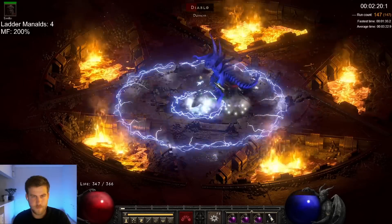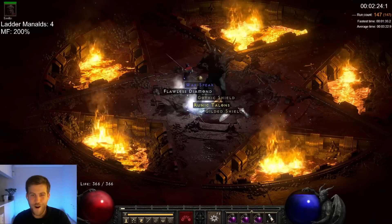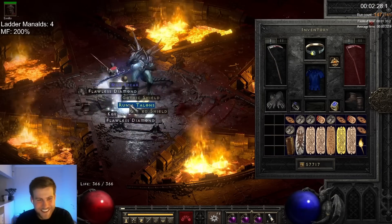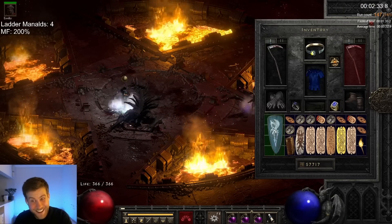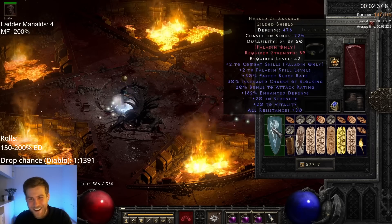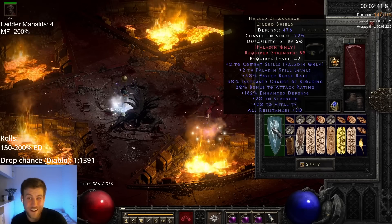On run 147 we found another piece of really nice smiter gear — Hoz! And Runic Talons! Let's look at the Hoz first. 82 on the ED — that's a really nice find.